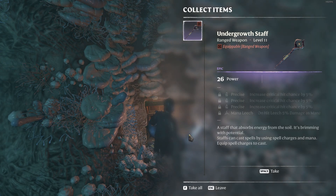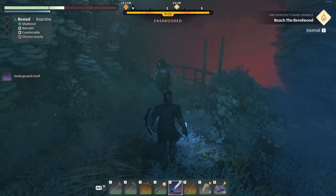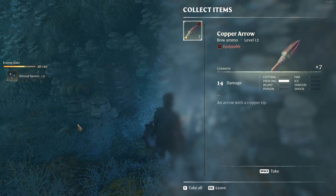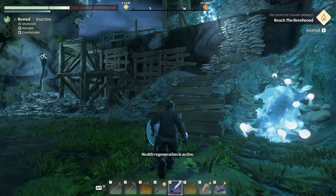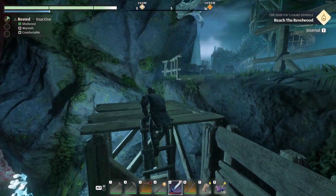Undergrowth staff, 26 power — pretty strong. What's still hitting me? We've got an archer. These guys are dropping copper arrows now. There's a ledge right here we can climb up to, and there are some stronger enemies up here. I'm trying to get some hit points back. Once we get out of here, we're going to have to head back and repair our equipment.